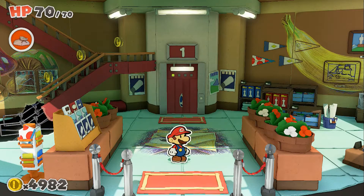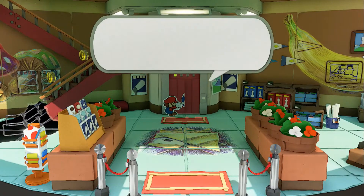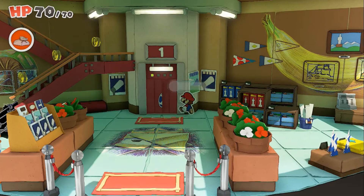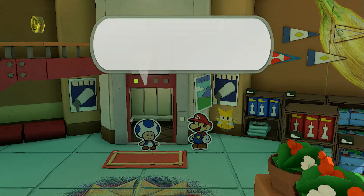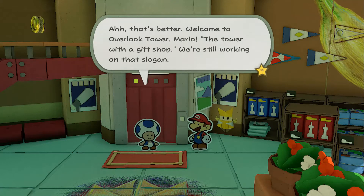This place is as much a dungeon as all the other places as we're trying to get to the top. Welcome to Overlook Tower, Mario — the tower with a gift shop. We're still working on this, and it looks like we've got some major cleaning to do as well. Those drawings aren't looking even bad, mind you, but every time I see it, I'll think of that monster that attacked us.